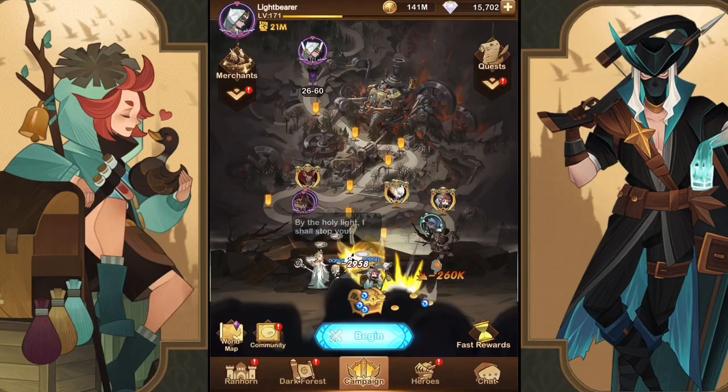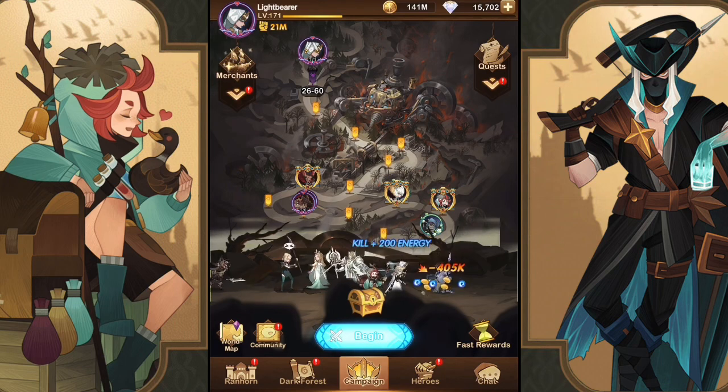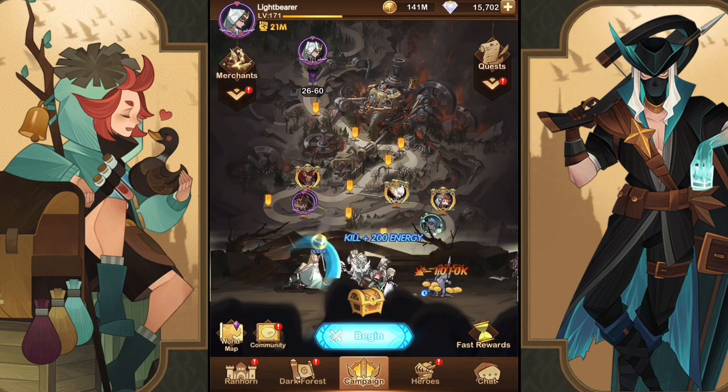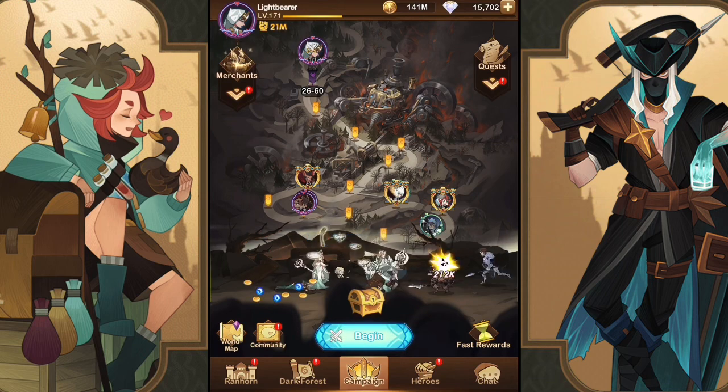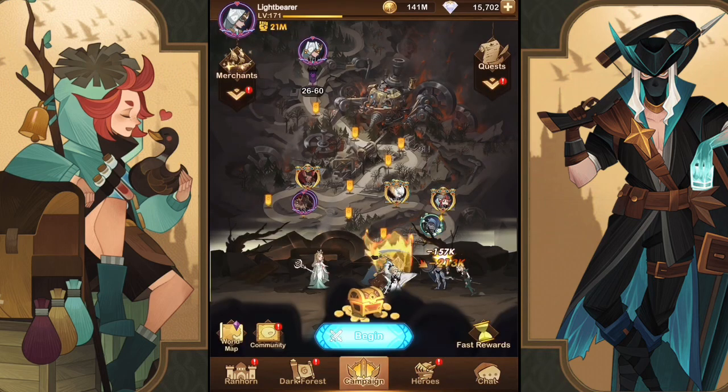Hey guys, Insomnia here with some more AFK Arena. We're back on the Lightbearer faction account. We're going to do some summons — we are on 26-60, almost done with chapter 26, hoping to push through it and into chapter 27. We already have eight ascended heroes, Thane at legendary, and we're thinking of building Hendrick or Oscar depending on copies pulled. We have three five-star heroes and 15,000 diamonds overall.